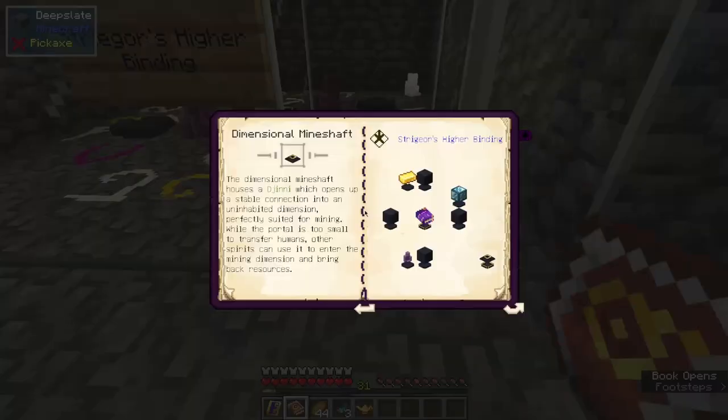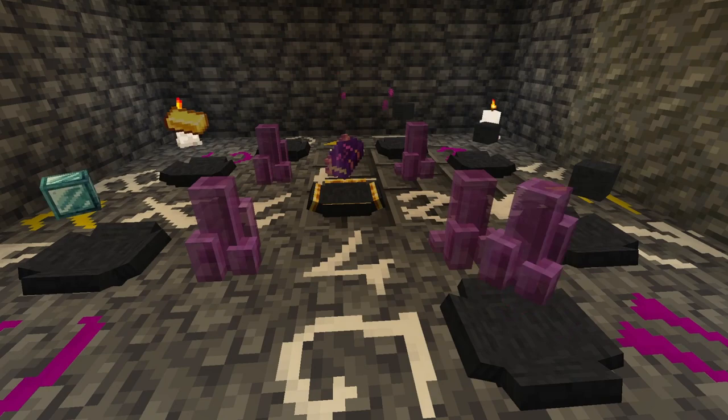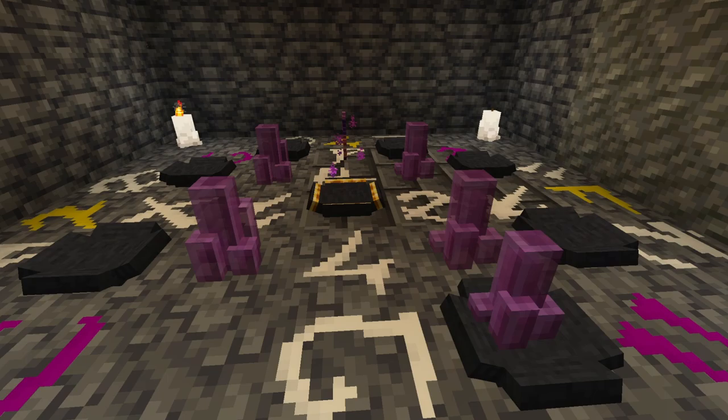So once you're done with your foliot, if you want to upgrade to a djinn or miner, you can do so. The Straygoros Higher Binding for making the Dimensional Mineshaft took me about 10 minutes, but once it was done, it just starts mining in the other world.